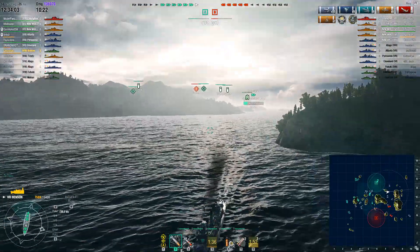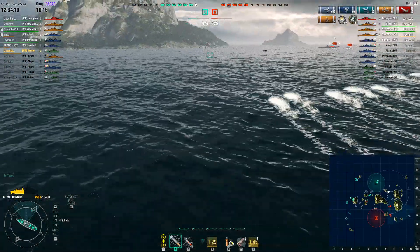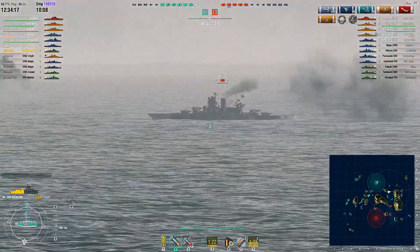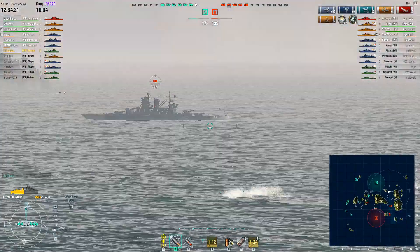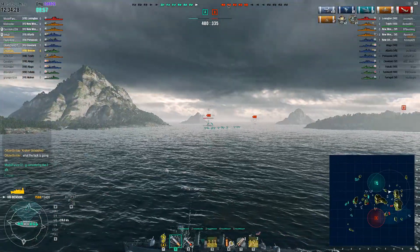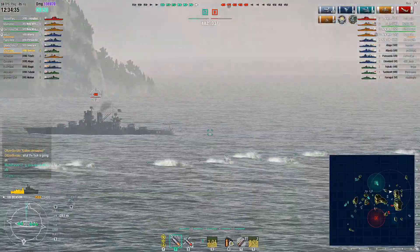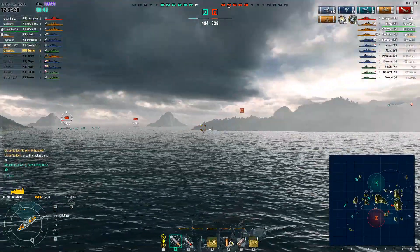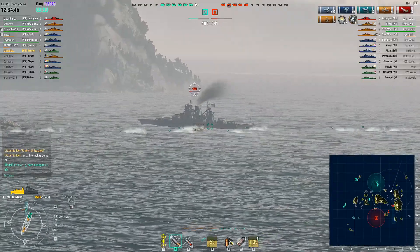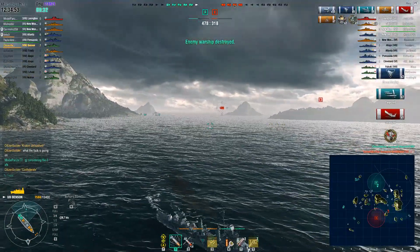He's on the 8-line now, which on North is one of the most dangerous and pivotal areas — key to controlling the map. The enemies seem to have no idea he's here, despite him already having six kills and having cleared the entire enemy destroyer line in about a minute. The New Mexico doesn't move in time, and there it is — he gets the Confederate medal and is now up to seven kills.